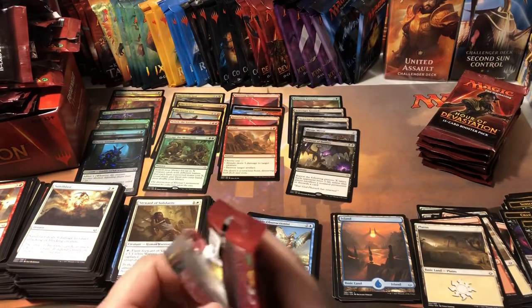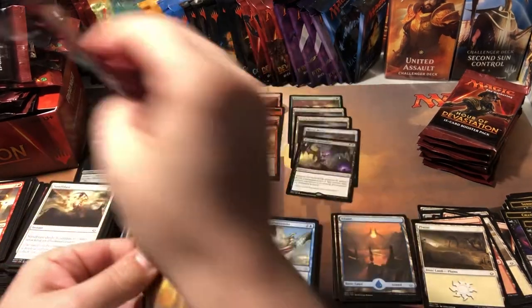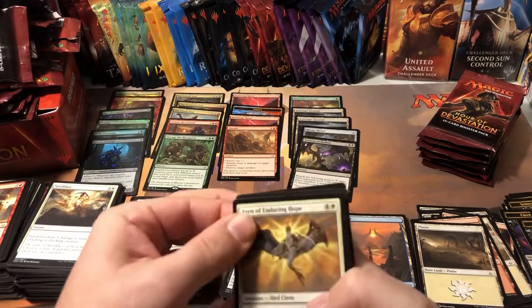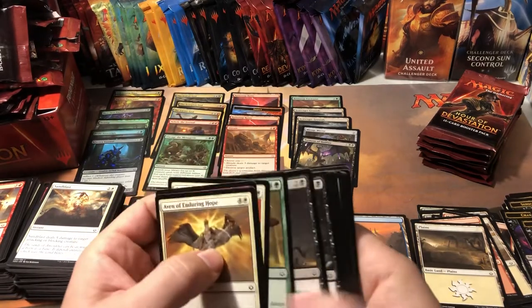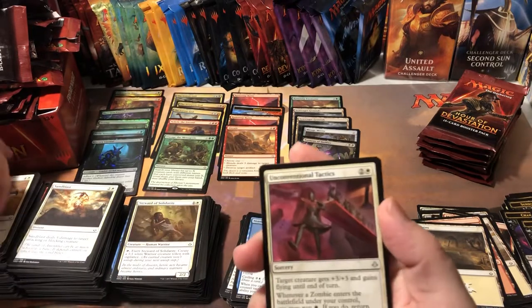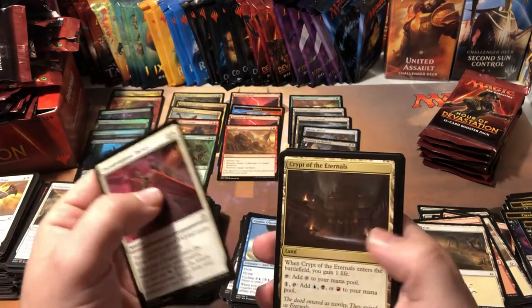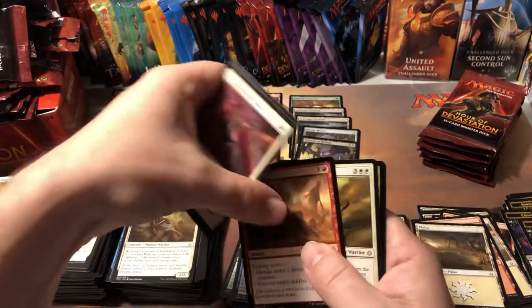I just don't get it — there's decent cards I keep coming across in these sets that are just worth nothing. The only thing I can think of is that the mythics are killing the values of all the cards. Anything that's not mythic just doesn't have any value it seems, unless it's some kind of crazy rare. Some Conventional Tactics, Crypt of the Eternals, another Abrade — nice!